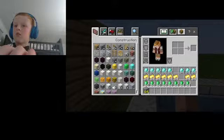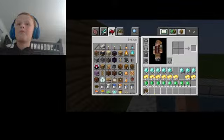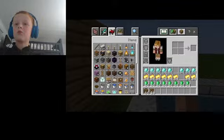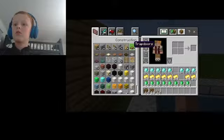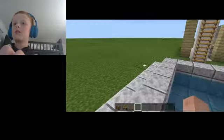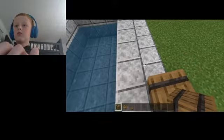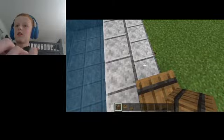For the next trick, get a barrel and a spruce sign. This is going to be a lost and found barrel, like the ones often used at pools - so if anything is lost, people find it and stuff.